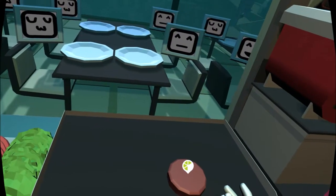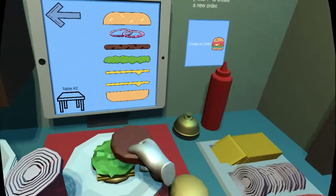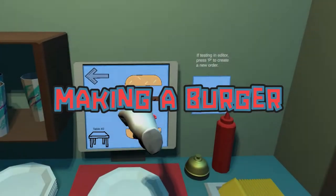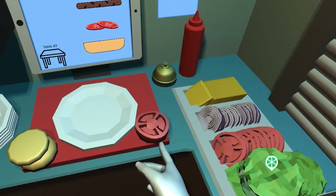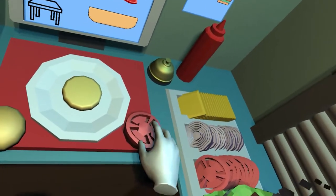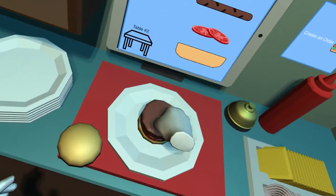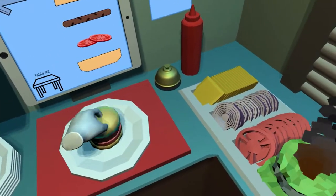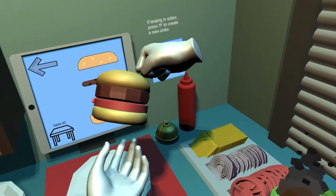Now let's have a closer look at some of the super fun gameplay found in Bear Grylls. First and foremost, how can one make a burger? The process is simple — grab an ingredient and put it on the plate underneath the iPad. Then grab another one and stack it on top. Keep stacking items on top until the burger is exactly how the customer wants it.